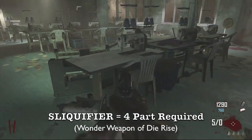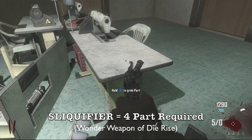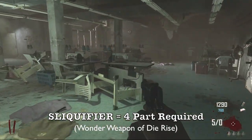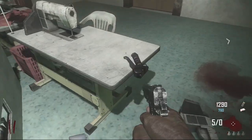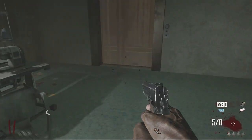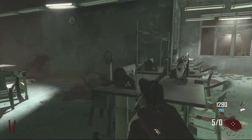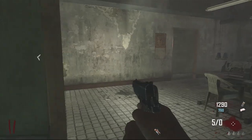I'm going to show you guys how to put the Sliquifier together with a wonder weapon power room workbench guide. This is in the power room right now. If you don't know how to get to the power room, I'll have a video coming out later today on that. Here's the first piece — it could be anywhere in this room — and you want to go downstairs. Just follow where I go and I'll take you straight to the workbench.